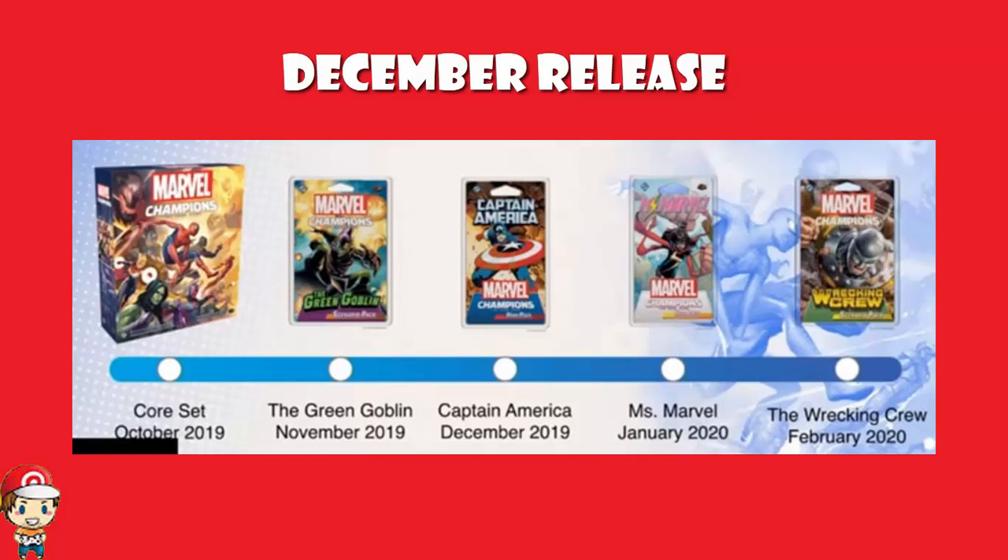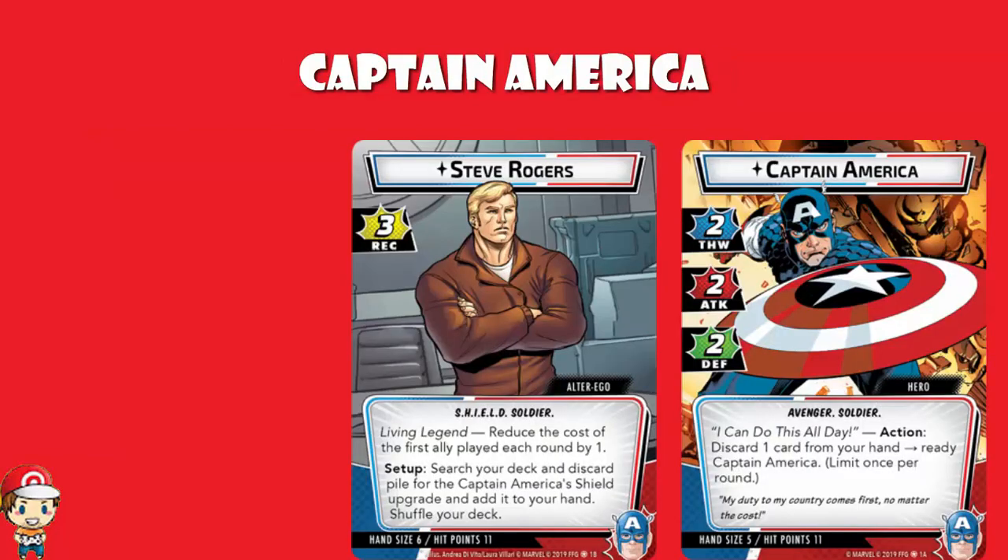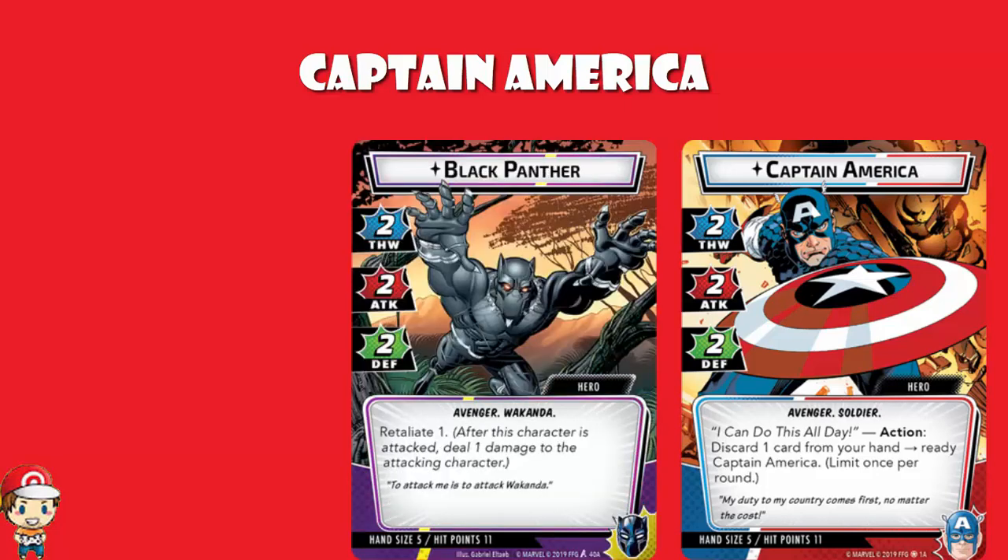If we're going to be looking at a new hero pack, we need to start off looking at the hero. Starting with Captain America's stats, we've got Thwart of 2, which is right in line with the average. An Attack of 2, which is right in line with the average — and by average I mean of the five heroes in the core set. And a Defense of 2, which is right in line with the average. It is average across the board. As a side note, Captain America has the exact same stats as Black Panther, which is kind of cool.